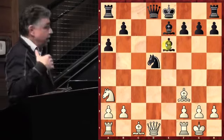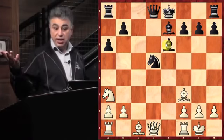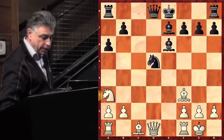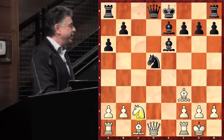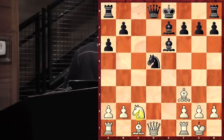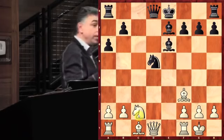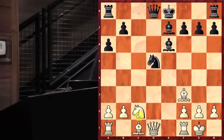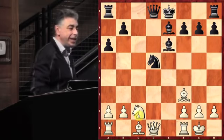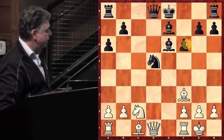Outwardly, to all appearances, black's pretty okay — until you see the move Knight C2. Now you start to think, uh-oh, I've got issues. The knight is going to come to D4 and then take my bishop. So I'm going to lose the two bishops in an open board, but even worse, when the knight comes to D4 and takes the bishop, it's going to mess up my pawn structure. Someone suggests F7, F6.